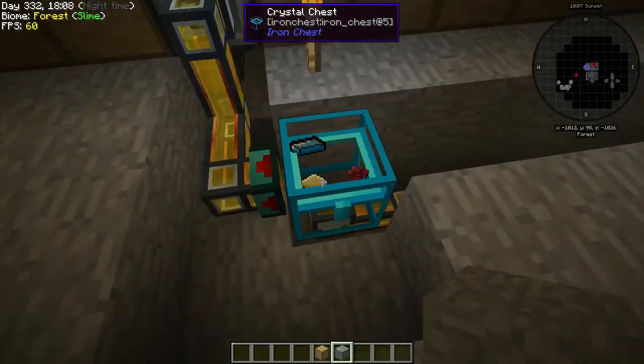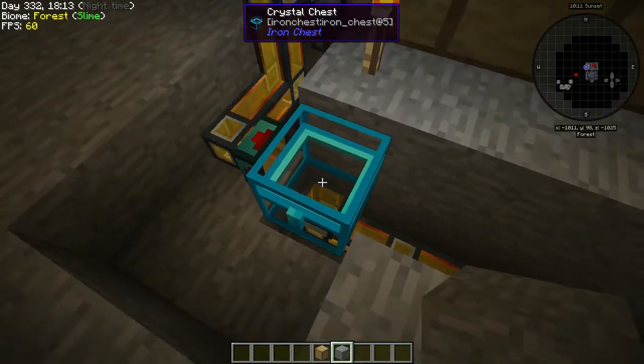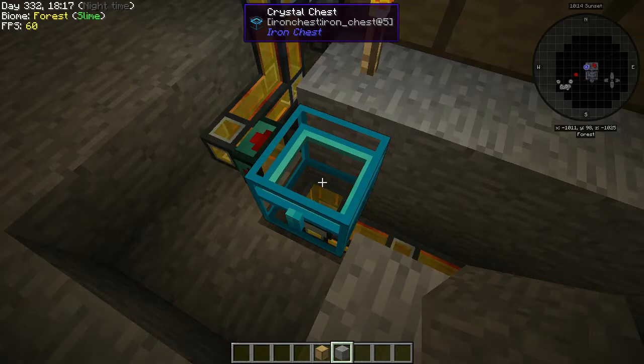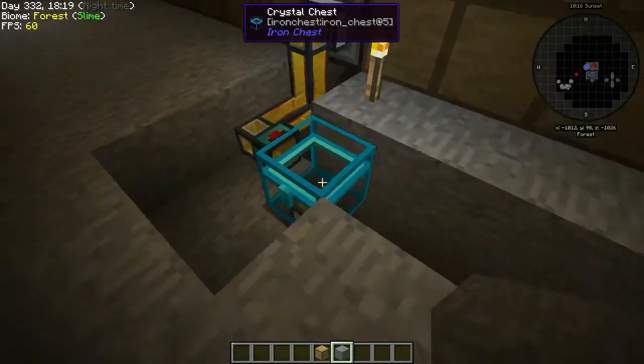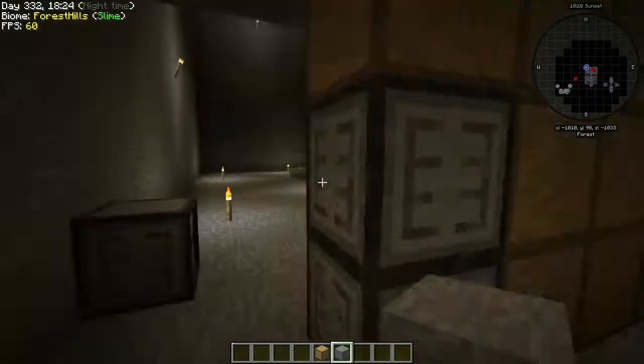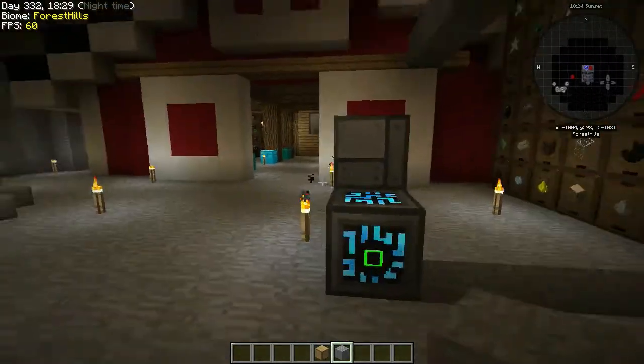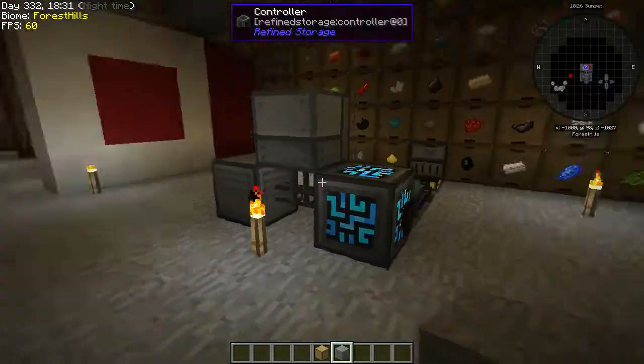We could make a crystal chest as a buffer here just because it looks cool, but we really don't need it. The other thing I was thinking about is actually setting up a couple of different systems — everything piped into our main system.